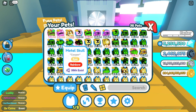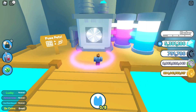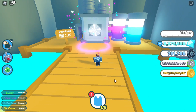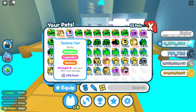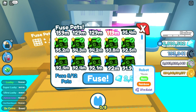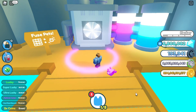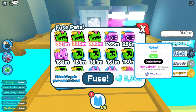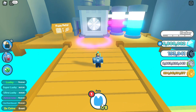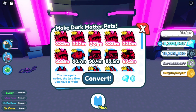Fusing three technocats of 140 million more or less to get a more powerful technocat. You can also fuse three rainbow happy computers to get a more powerful technocat too. I also fused two eight rainbow robots and got a 330 million technocat. After that, I converted six technocats in the machine of dark matter and got a dark matter technocat.